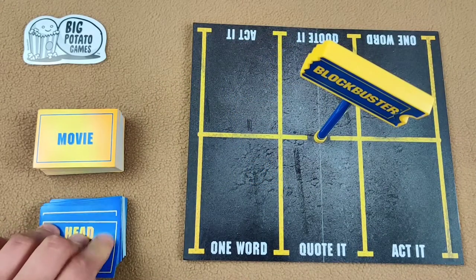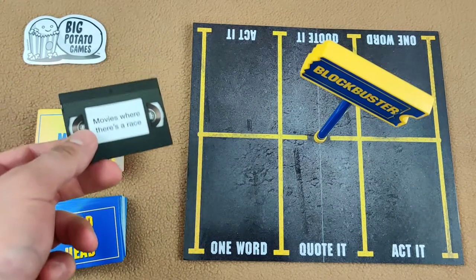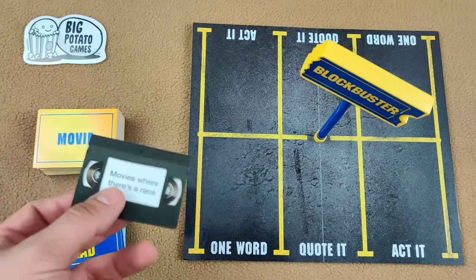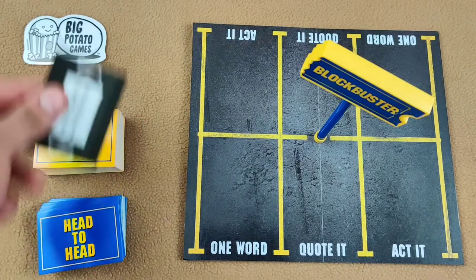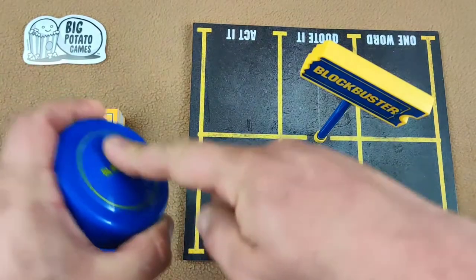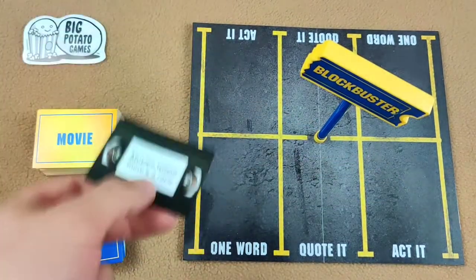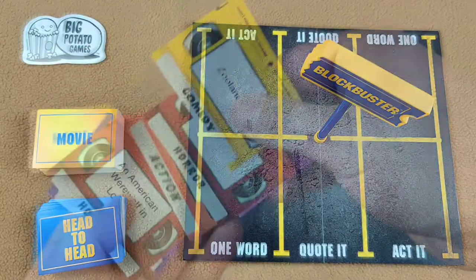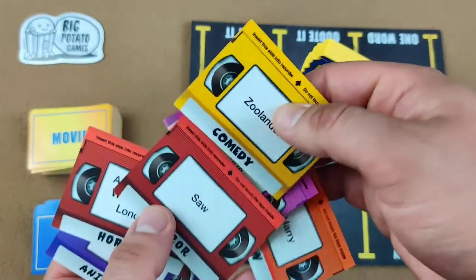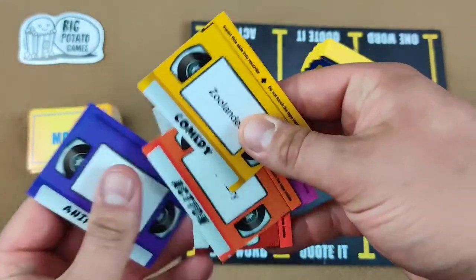Gameplay in this game is pretty simple. First, the teams split up and choose one player on each team to go head-to-head against each other — this is where you put your best movie buff to work. When ready, a player hits the buzzer and names a movie with a race in it. Then the other player does the same, and they go back and forth until one player inevitably can't name a movie. The player who last named a movie wins and draws six movie cards, then chooses three for their team and gives three to the other team.